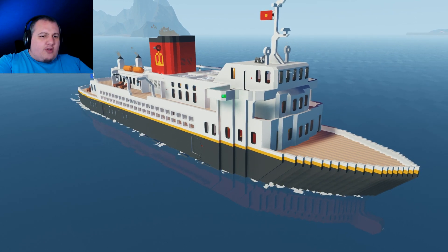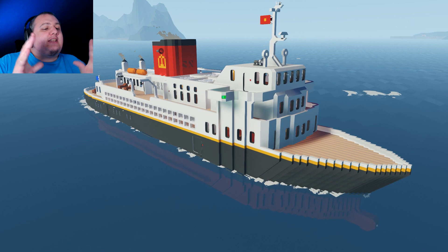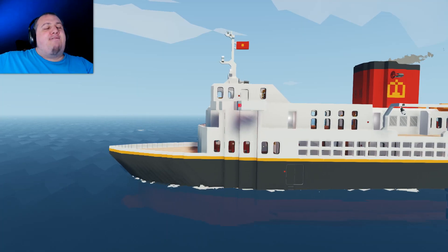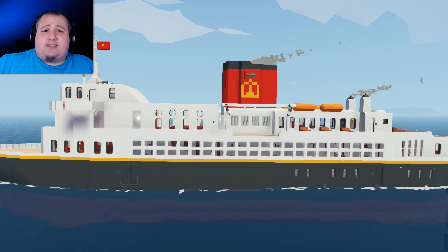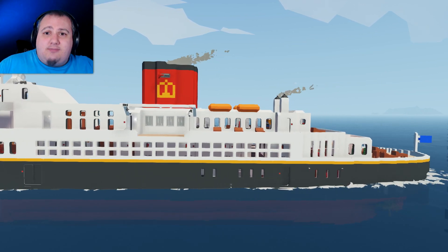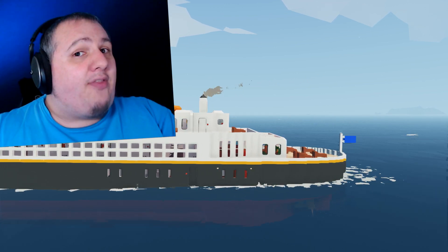Welcome to the game everybody and welcome to the MS Ruby! Inspired by the likes of Queen Mary 2, but made smaller for the world of Stormworks, it is a mighty little vessel! Spanning five or so decks, it's got plenty of interiors for you to play around and roleplay in, including cabins, public rooms, a bridge with fully functioning weather systems, and so much more! Maybe even an engine room — how about that?